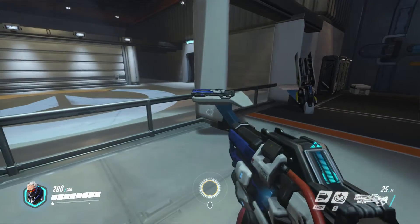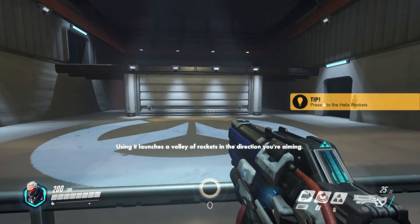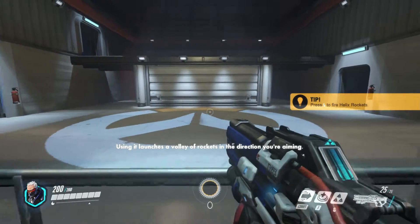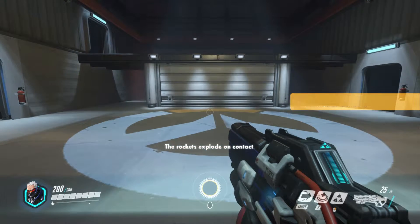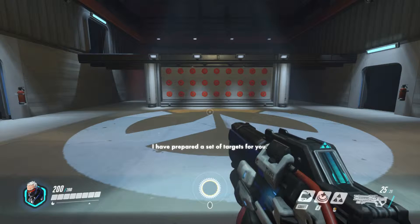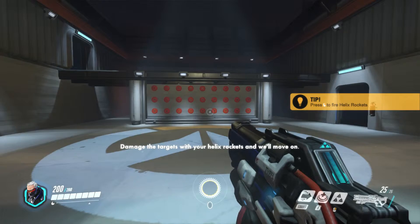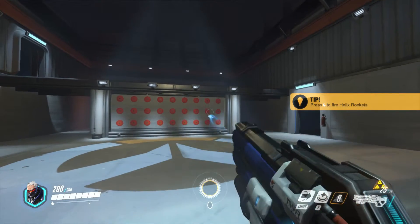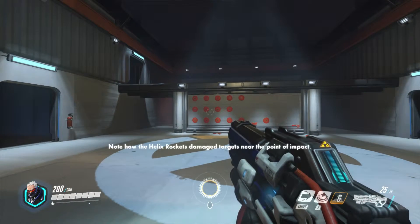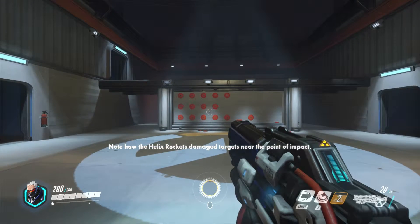Your next ability is helix rockets. Using it launches a volley of rockets in the direction you are aiming. The rockets explode on contact. I have prepared a set of targets for you. Damage the targets with your helix rockets and we will move on. Note how the helix rockets damage targets near the point of impact.